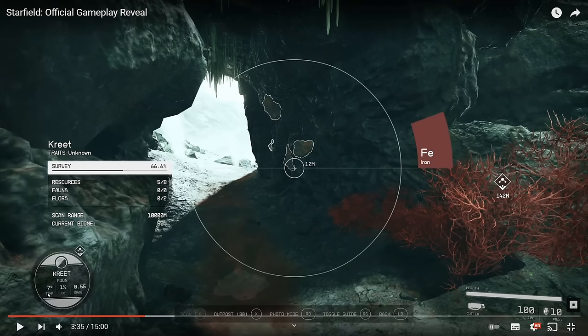I like those stats. I hope they will be significant — gravity for jumping, O2 for how much oxygen your suit needs, and temperature perhaps requiring some other protection, similar to No Man's Sky. No Man's Sky has this stuff implemented very well. If Bethesda borrowed a lot from that game, it will be really good.